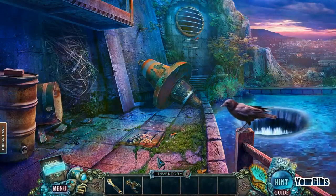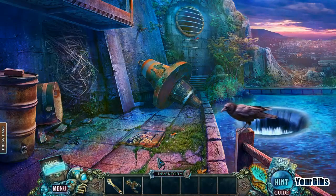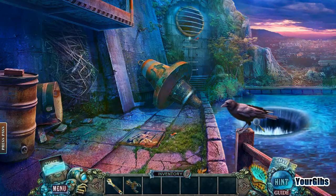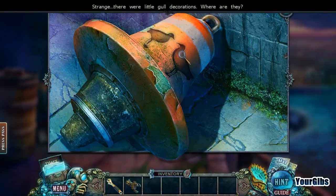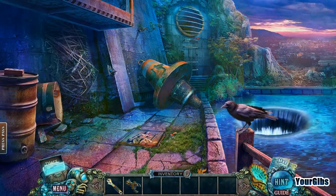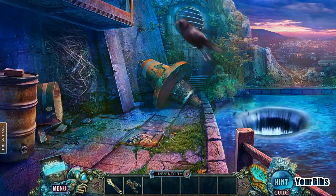We're back for more Fear for Sale: The Phantom Tide. We've got this crazy whirlpool here, there's definitely some water going on — pretty cool. We need to get some gold decorations, and we also have to set that on fire. There's a key that's stuck in there.